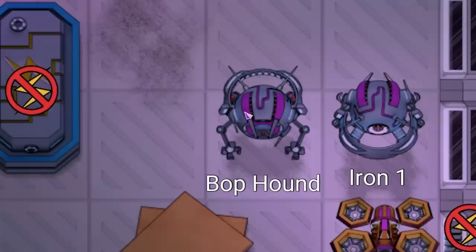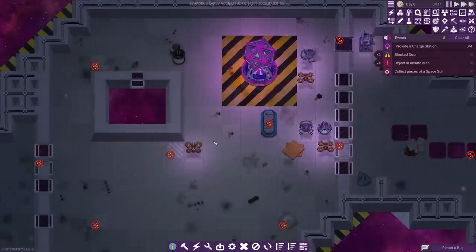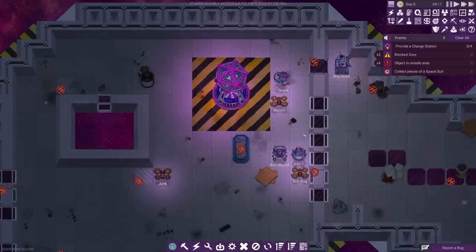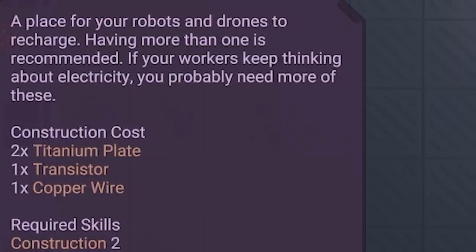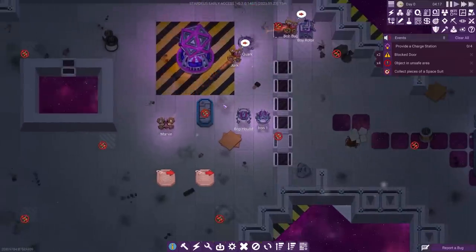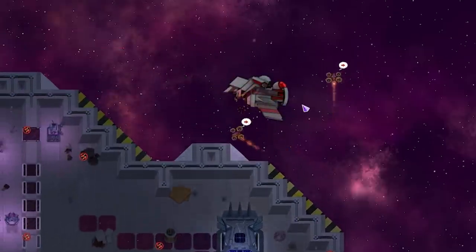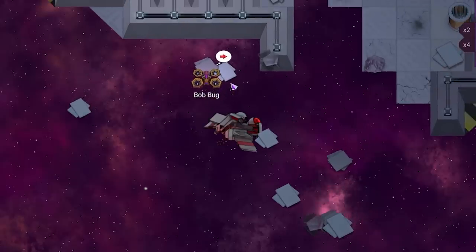We've got all these little robots - construction bots like Iron One and Bot Pound, as well as drones. The drones just carry stuff about and the robots build stuff. We're going to have to keep these guys going - they are the lifesavers. So if we come into the build menu and build a charge station, this will allow our robots to come and charge when they need it. I'll shove one there and probably another one there. The carrier drones will head out through the airlock and go find some resources. This one has found some scrap metal - we'll take that and bring it back.